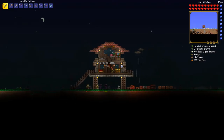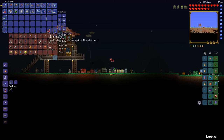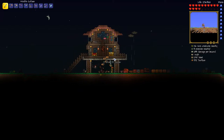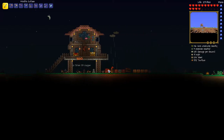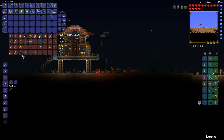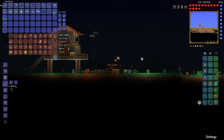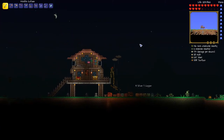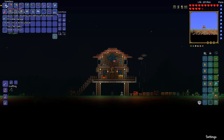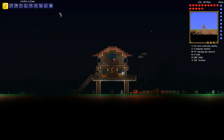Cutlasses are some of my favorite swords in the game. My chests are horribly disorganized at the moment, but yeah cutlasses are my favorite sword in the game. I also have the palladium sword which has auto-swing and does 47 damage — the cutlass does 10 more damage than that. Right in here is the palladium sword; we'll use that to craft a legendary sword later as well.